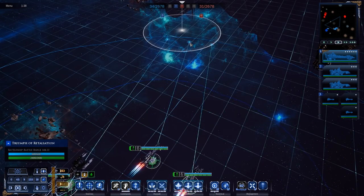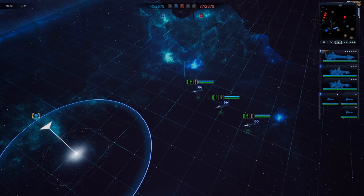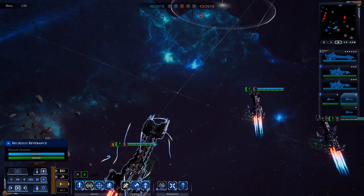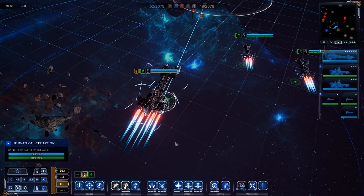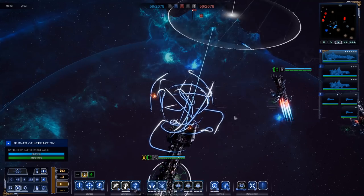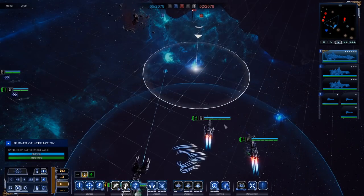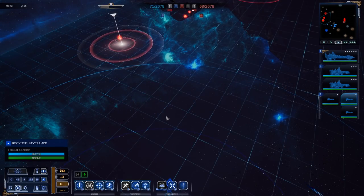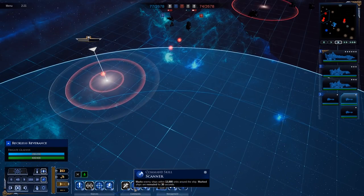Not ideal facing the same faction, but we can't have everything. One escort is peeling left to get up close and use the scanning ability. They've taken out all my fighters, so I'll fire more out. I spotted a boarding torpedo coming in — those are boarding torpedoes, which is not great. I'll activate my scanner and do a U-turn.